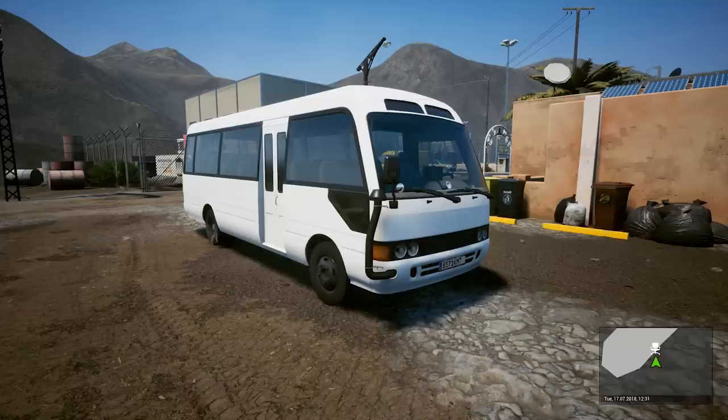Hello everybody, welcome back to Tourist Bus Simulator. This is the new DLC they came out for — it is a free DLC. It's the little minibus, the BB-40, and we're going to be using it today for a shuttle run from the airport up north to Coraleo or something like that, I think is what it said. We'll find out here shortly.